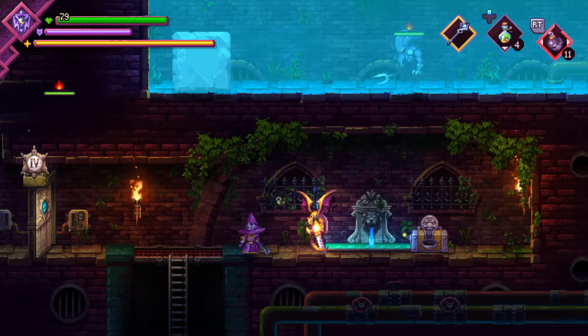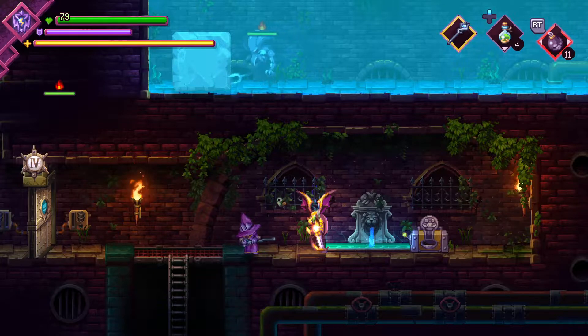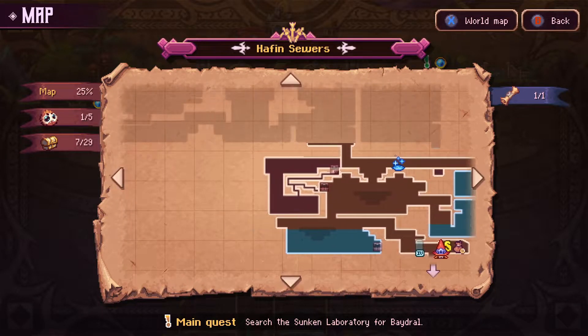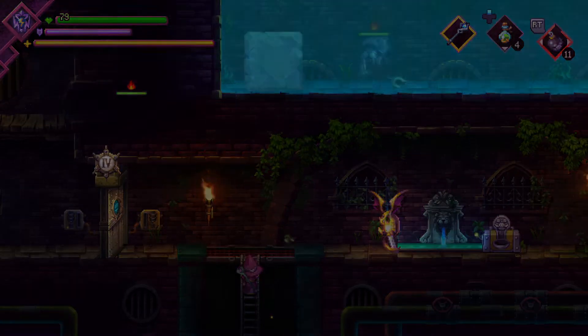Hello there everyone! This is QuiverC, and welcome back to Soldiers! Last time, we managed to get the final upgrade for our keycard, and explore out virtually everything else there is to explore in the sunken lab. Including an extra passageway into the half-end sewers, which I explored a decent chunk of, but then I died and decided to leave it for later.